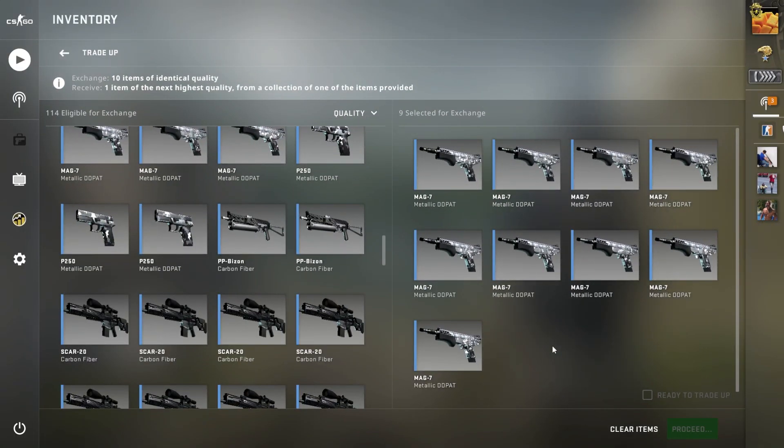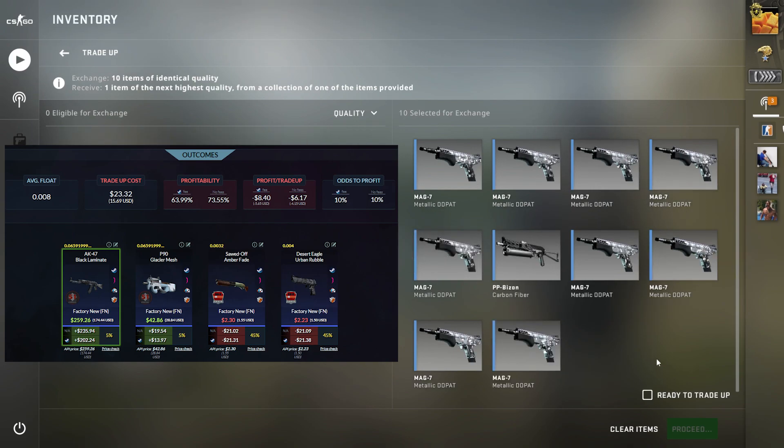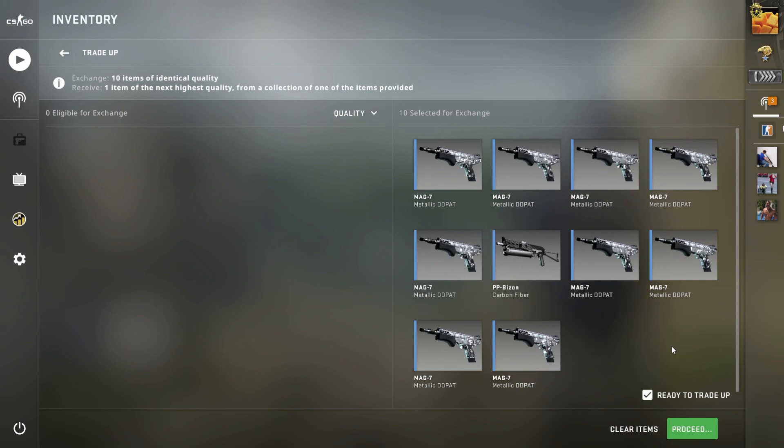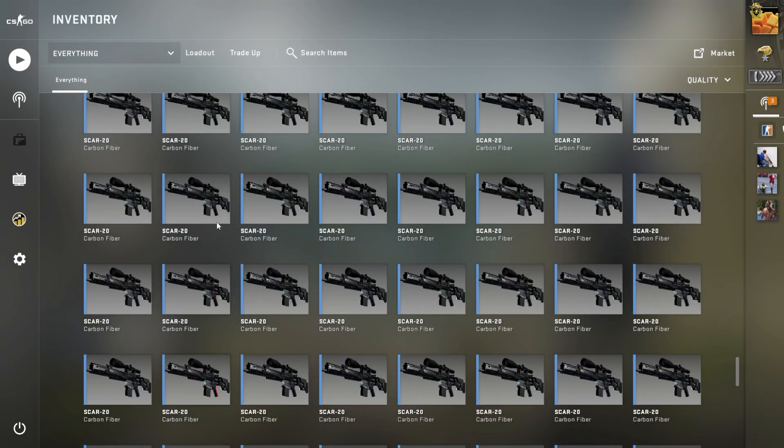For our first high-risk trade-up, we have a 5% chance of hitting a Factory New AK Black Lamb, a 5% chance of hitting a P90 Glacier Mesh, and then a 90% chance of hitting an extremely low float train piece, which isn't a complete waste — I can use that in a later trade-up, but that is obviously the worst outcome. For this trade-up, we have 2 attempts. Attempt number 1 going into slot 10 right now. 5% for the AK Black Lamb in Factory New, attempt number 1.